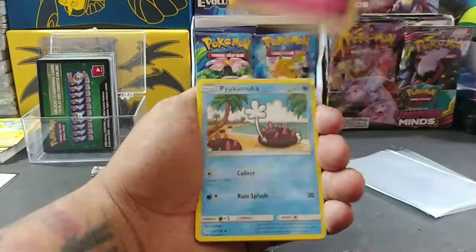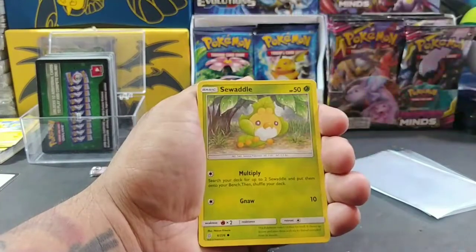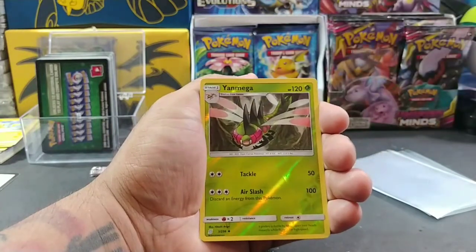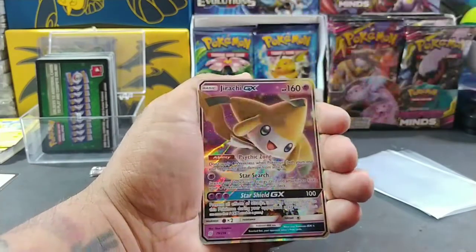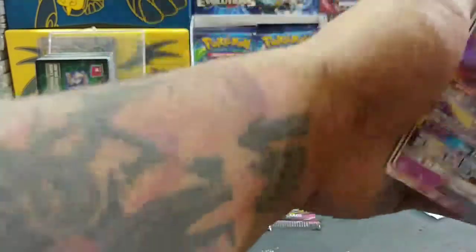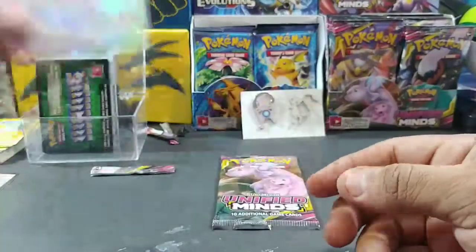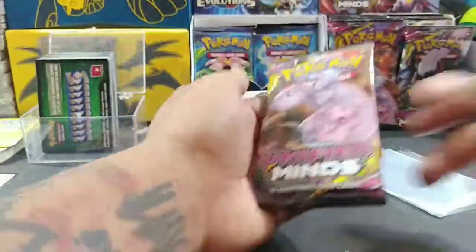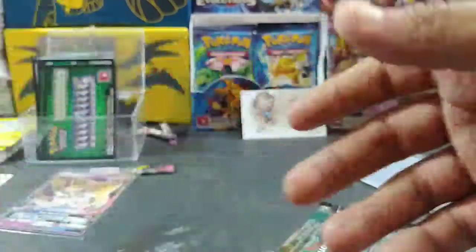Starting off with some fairy energy, Pikamuku, Archanine, Yanmega, Scyther, Sewaddle, Mareanie, Litwick, Cubone, Yanmega reverse holo, and Jirachi GX from Unified Minds — check it out guys, very nice looking card! We got our first GX hit of the day, we're gonna sleeve that up. I told you having the sleeves right next to you is what it takes, but it's still not a Mewtwo. We got this Evolutions code card.